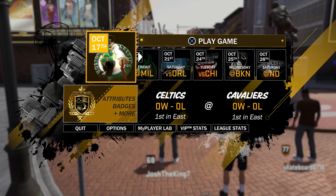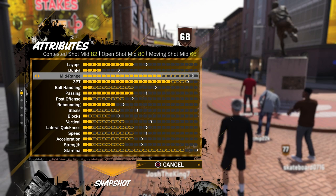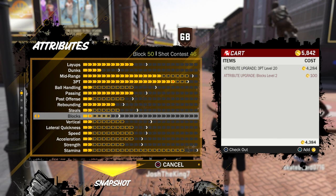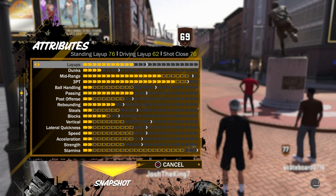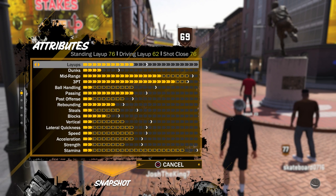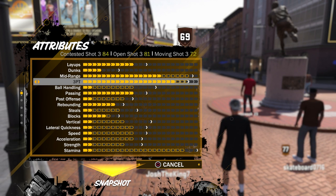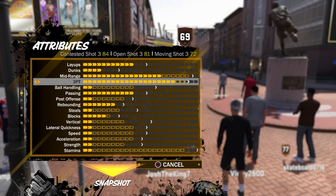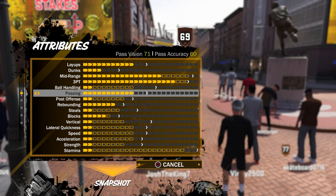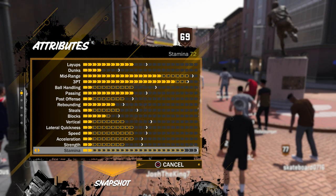Since most badges are shooting badges, I'm going to upgrade my three-pointer more and spend leftover VC on speed and defense. Driving layup at 62 isn't great but better than a 50. Standing layup's not bad. Dunking is definitely not my thing. Mid-range I kept at 80 for now with a 38 three — maybe I can get difficult shots. For now I'll focus on catch and shoot, corner specialist, and sharpshooter badges, not the shot creator ones. Passing is maxed, rebounding maxed, blocks almost maxed.